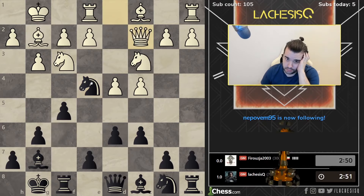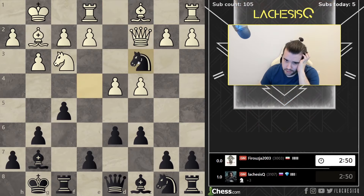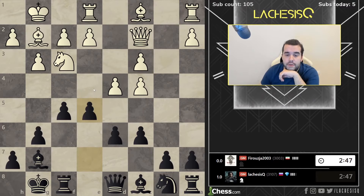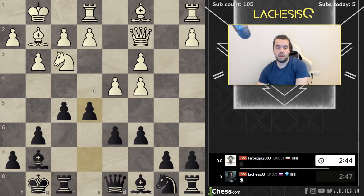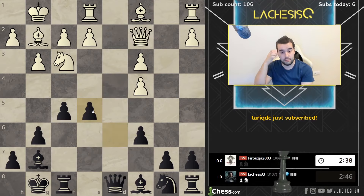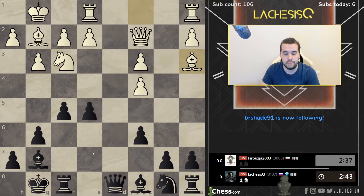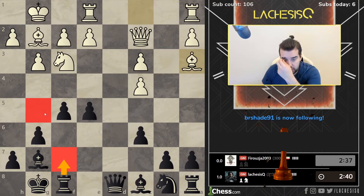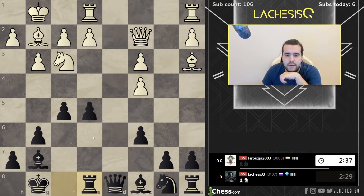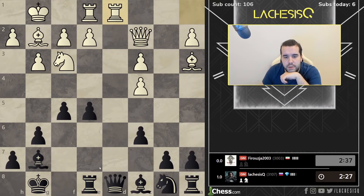I wonder what if knight e4 here. Knight c3. So they play this line with rook b1, but here I think I can go e5. This line is sort of an improved theoretical version. I don't think this is the correct way to play with white. TariqDC, thank you for subscribing, welcome to the channel. So rook f7 fails to knight g5, but rook f7 is also very, very solid. Rook e8. It's hard to choose. Okay, let's try rook e8.